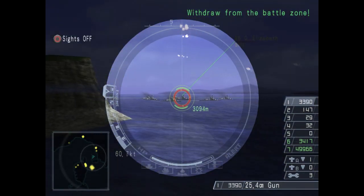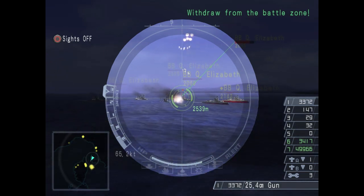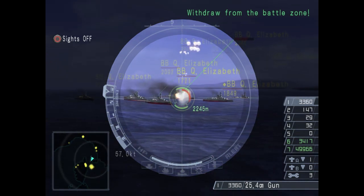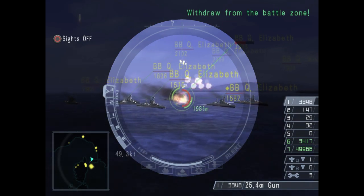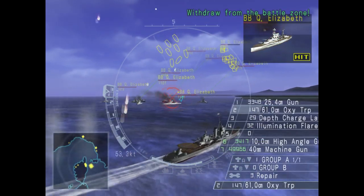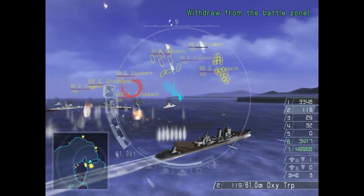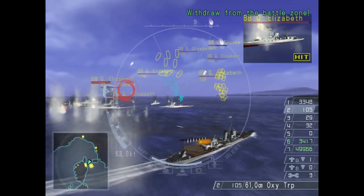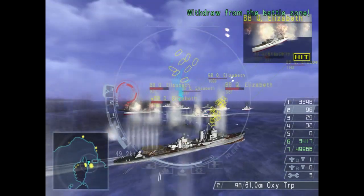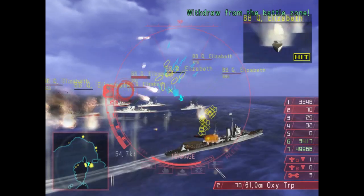Alright, finally we are ready to take on the battleships. But beware, it won't be as easy as it sounds. They are very capable of sinking your ship in no time if you are not careful. As we head toward the battleship squadron, they are shelling our ship at a distance, and the closer we get, the more accurate they are. So make sure to take evasive action — left and right — to dodge as much as you can.